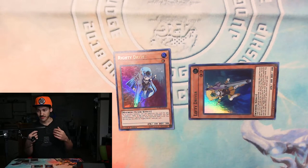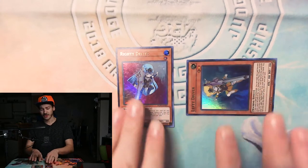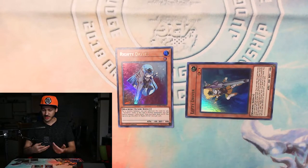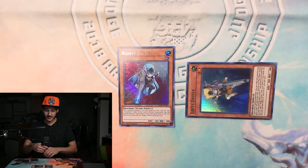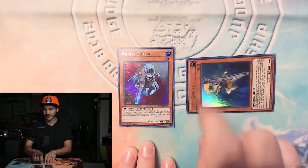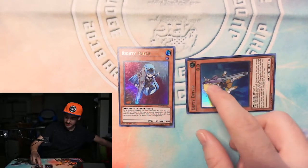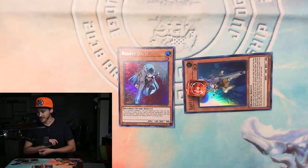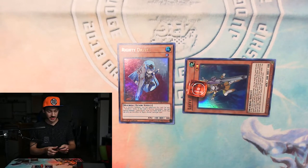There are also spell and trap cards that can special summon, and we'll get into those in a bit. So now we've got two monsters on the field for the price of one normal summon — looks like we can do a combo. Lefty Driver has a cool effect that turns itself into a level three, so we make Lefty Driver a level three monster. This leads into our next type of summoning: synchro summoning.